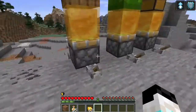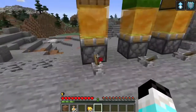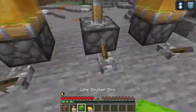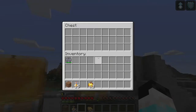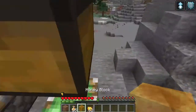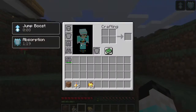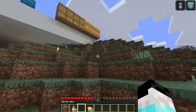One more feature: pistons do not push barrel blocks together with other blocks — well, they do push it, but only in a certain way. And this only works in Bedrock Edition, not in Java Edition for now. I did test this in Bedrock.